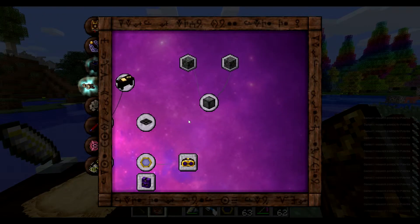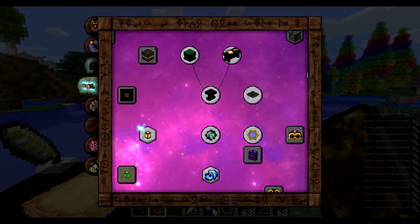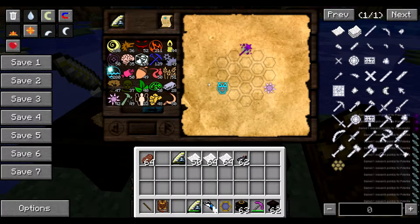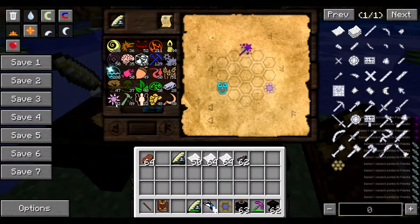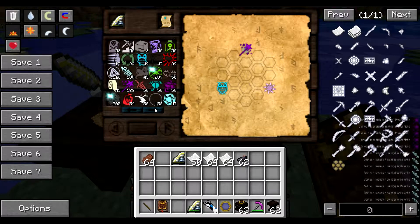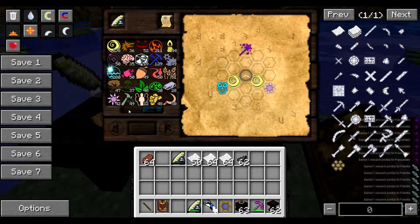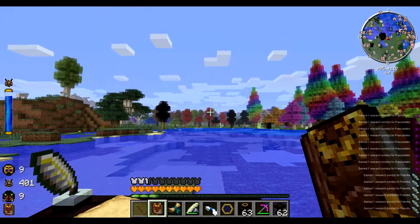I accidentally bought something. The Goggles of Revealing are always a good start — one of my favourite early ones. So we've got Census which I think is Air, Orem which is Air, and I could actually go in the middle here — it doesn't matter. Let's go Air on both sides: Air to here, Air to there, and we'll find Air goes with Vacuos. And there are our Goggles of Revealing.